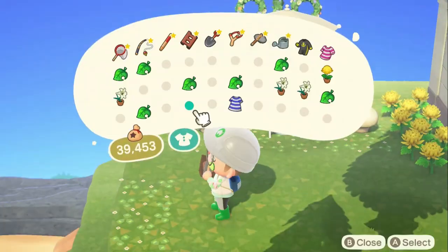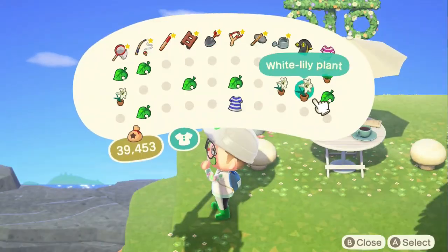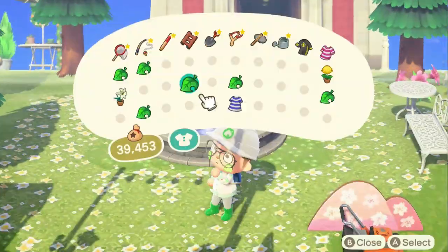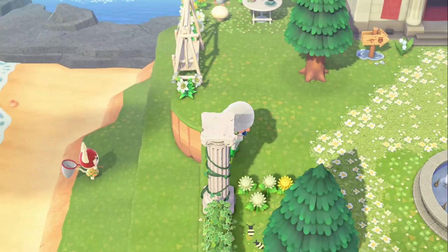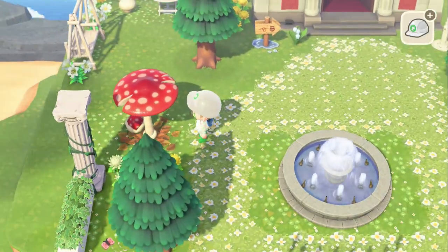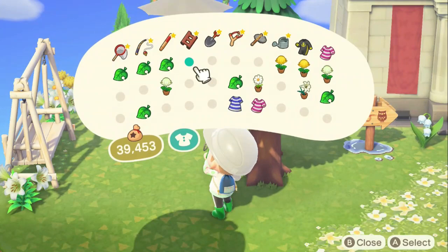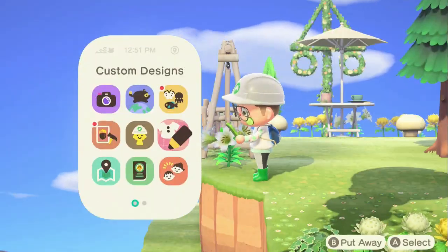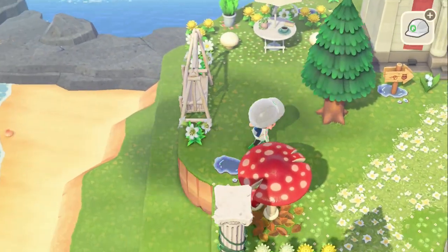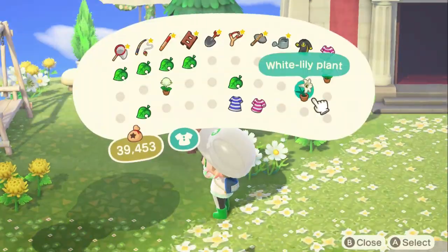Obviously throwing things together — the bistro table kind of came last minute. I thought about it: your family's going to the museum and they'll want to do something after. So I decided on a few seating areas — I have the swinging bench, the bistro table, a bench closer to the right side of the build, and a really cute aesthetically pleasing area.